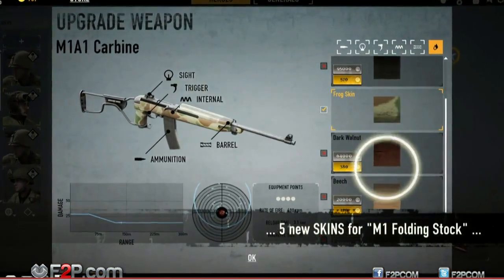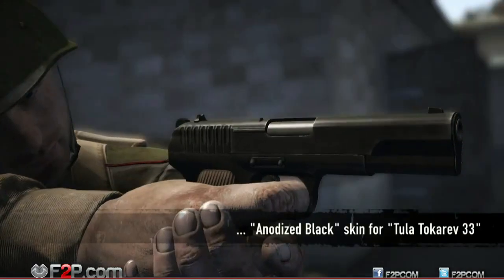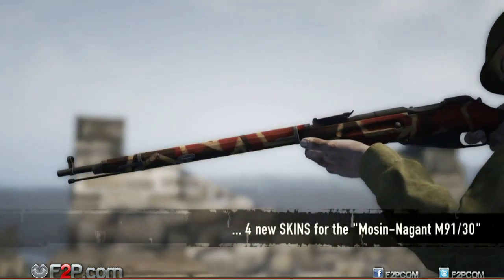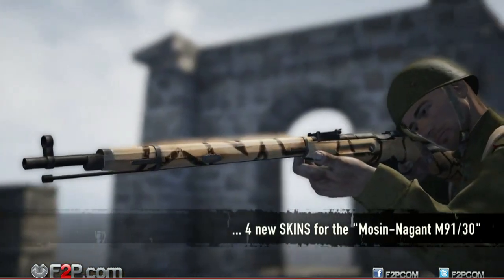Besides 5 new skins for the M1 folding stock and 5 more for the PPS, an additional Alder skin for the Gewehr 340 and an anodized black skin for the Tula Tokarev 33 are now available. And finally, the Soviet Mosin Nagant M Divinastadin 30 can now be upgraded with one of the 4 new Patriot Field camo skins.